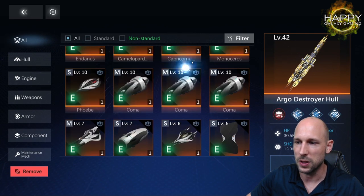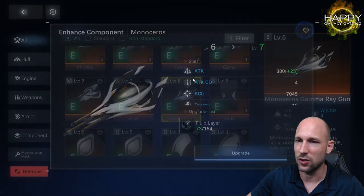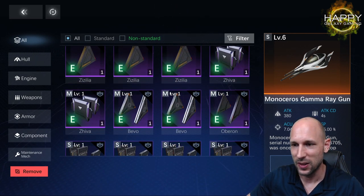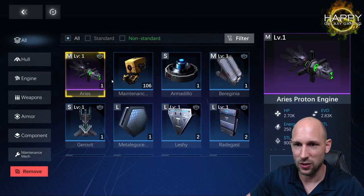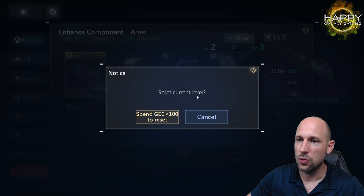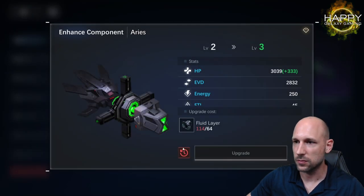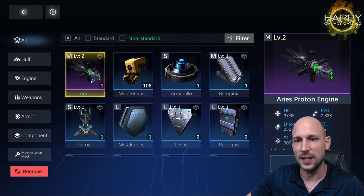If I click on any equipped item and click edit, I cannot reset it. But if I go to uninstalled components and filter for 'not installed,' I do have the option to reset the current level — it costs 100 GAG. That's the reason why I recommend you only upgrade things that are at least epic.